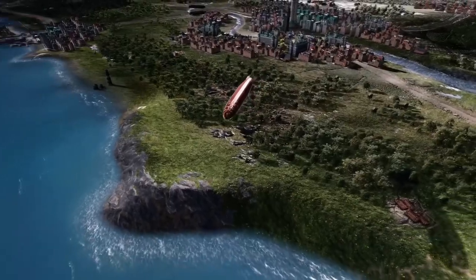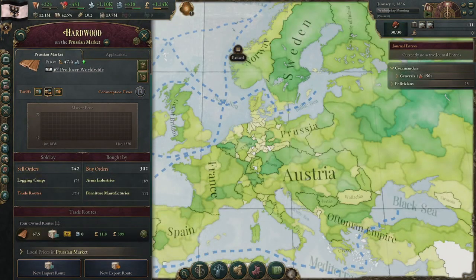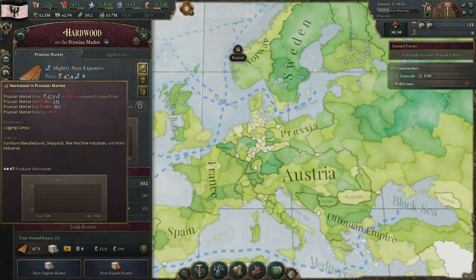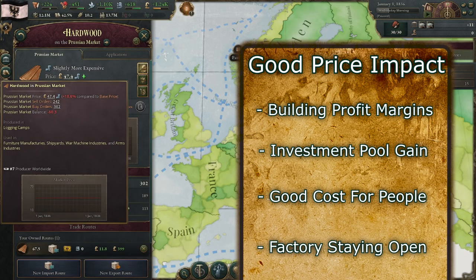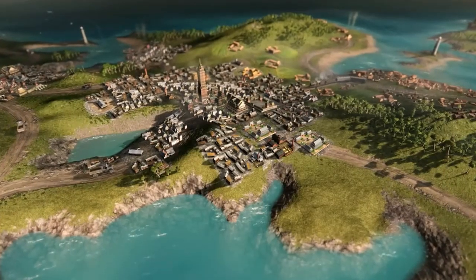Victoria 3 allows you to represent all goods and people in the time period in economic terms represented by amount and price. The amount of a good in your market is based on what you produce and what you trade for through importing and exporting. The most important metric, though, is the good price, as this is the sole determining factor for your building's profitability, the investment pool gains, whether your pops can afford to buy enough of something, and whether you'll be able to keep factories open. We're going to deal with the trading aspect here, which is how you can deal with needed goods or excess goods in your market.